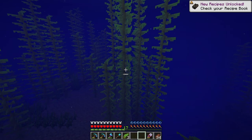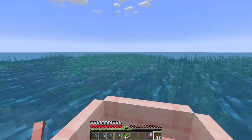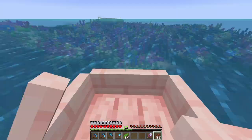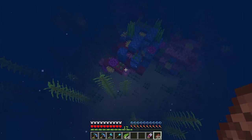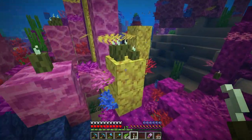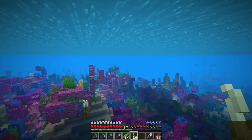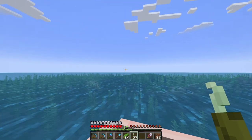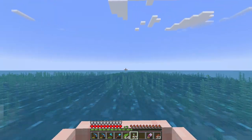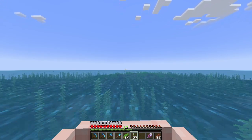Let's grab a whole bunch of kelp — this will be useful if we want to make any bubble column elevators as well. Okay we're back over in the warm ocean, which is not actually too far away by boat if you don't get distracted by shipwrecks like I did last time. We're just looking out for sea pickles. Yep there's sea pickles here — let's grab a bunch. I'm going to grab all of the sea pickles I want to use right now so that we don't have to use up our bone meal. We've got almost a stack, that should be fine. The only other thing that would be nice is some lily pads, but I haven't seen a swamp or mangrove swamp anywhere in this world yet — we'll definitely have to do a bit more exploring.